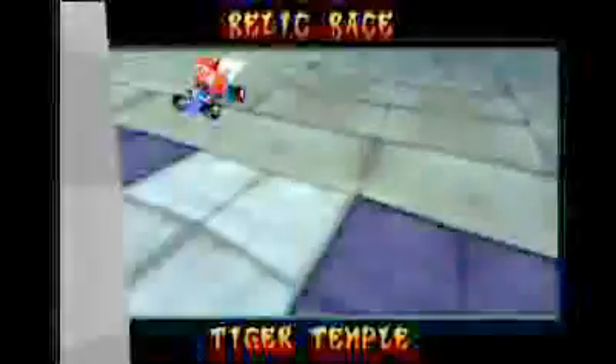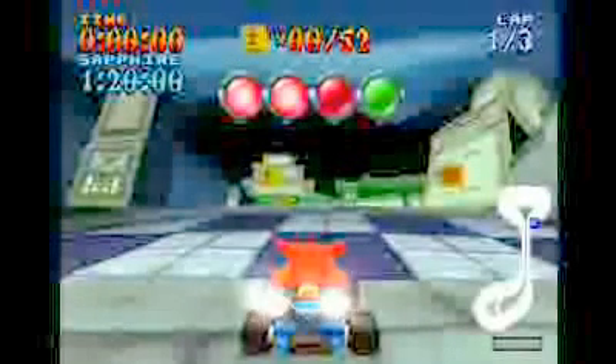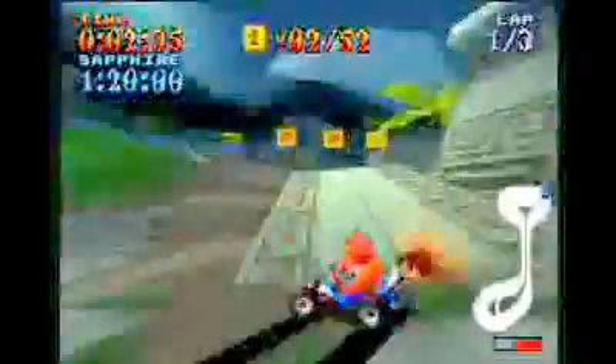The final event in this middle section is Tiger Temple - the Relic Race. After Tiger Temple, the Relic Race will be Cortex Castle. This Relic Race is pretty fun. If you get your jumps wrong it can be quite bad.